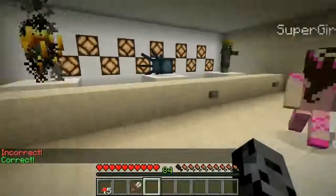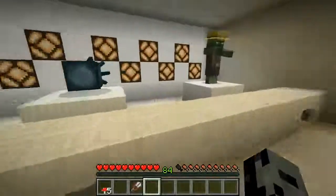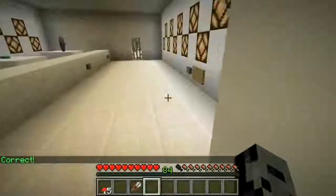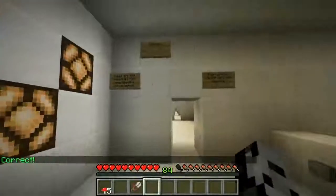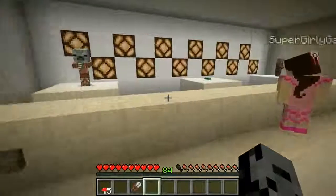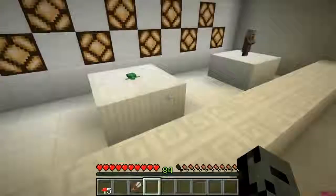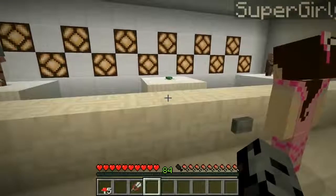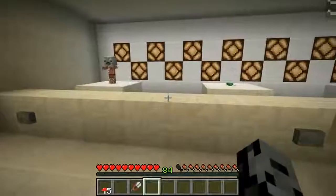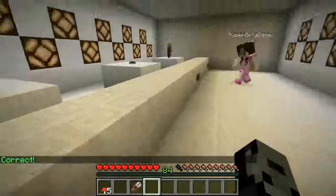Next room: a farmer villager, a squid, and a blaze. I'm thinking the squid — correct! Squids are not required for any specific advancement; alternatively squids are not hostile. Next: a turtle, a zombie pigman, and a baby. They're all babies! I think it's the zombie pigman — correct. Zombie pigmen do not get attacked by zombies.